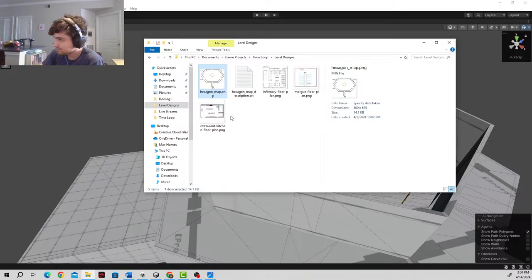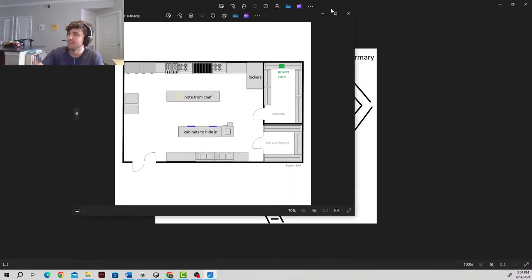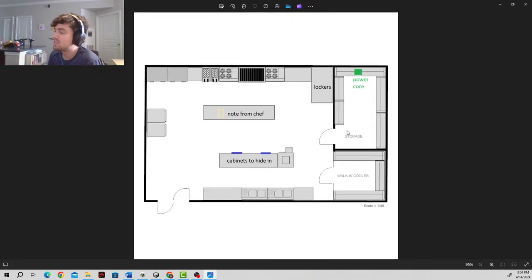So let's take a look at the kitchen and the infirmary. What I did with the kitchen — which I think is what we're going to start with — I actually just took a floor plan from somebody online. I just searched restaurant kitchen floor plan, and I pretty much took a very similar design. We've taken this floor plan and I've drawn on top of it some of the stuff that we're going to have. We're going to have the power core back here in the storage. We're going to have a note from the chef, which is going to be lore material, and it's also going to instruct the player that you can get a backpack from the locker, which will give the player some extra room in their inventory.